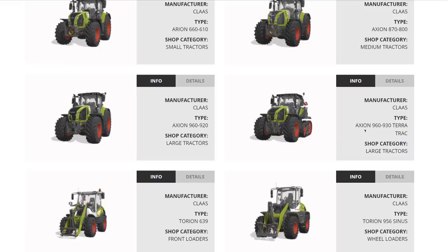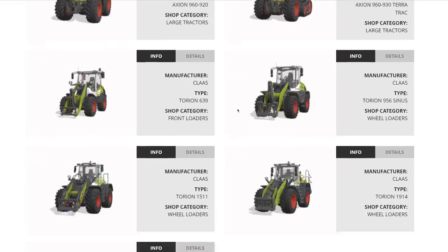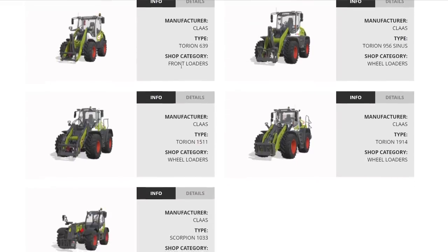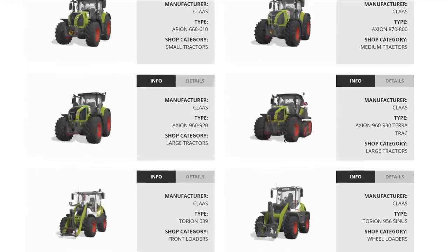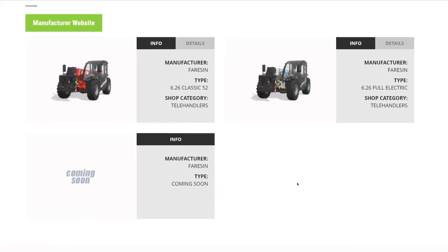From Claas we have their Arion 660, Axion 870, Axion 960, and the Axion 960 Terra Trac — really exciting. In their wheel loaders: the Torion 639, the 956 Sinus, the 1011, and the 1914 — four wheel loaders from Claas in FS22. Plus the Scorpion telehandler, which I'm very excited about.